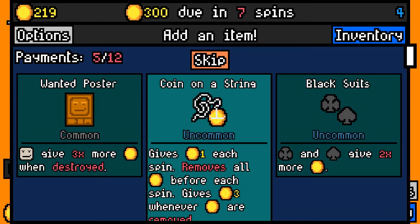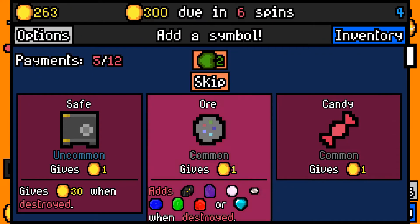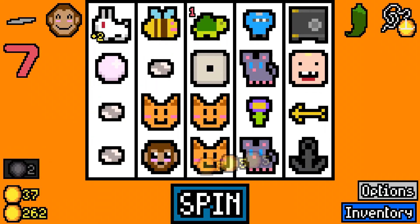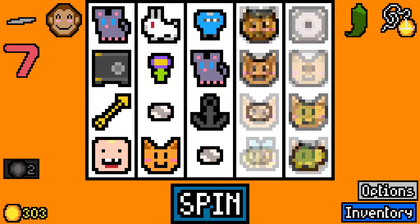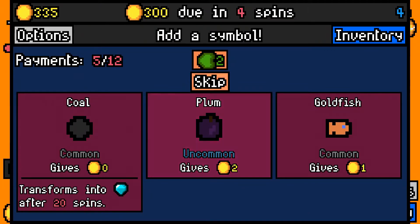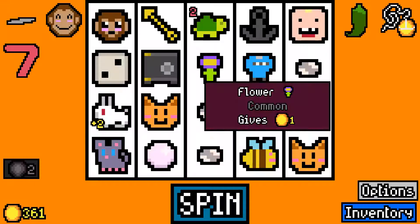Coin on a string even though I already moved it, dang it. If it would have pointed to the safe and unlocked it — ho ho ho. Let's see, we have 20. We could skip, we don't really need anything from there that would synergize. Don't really need anything. Don't need anything.